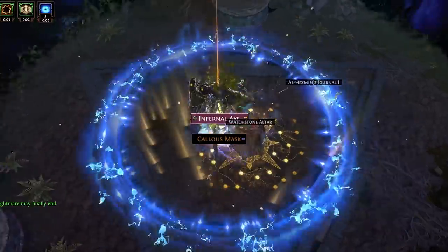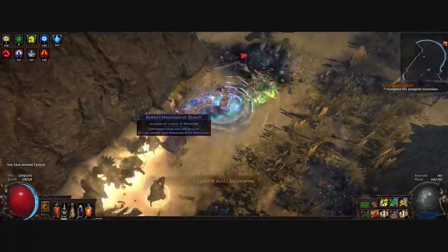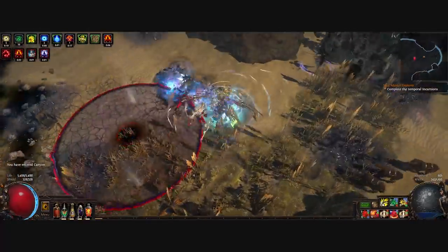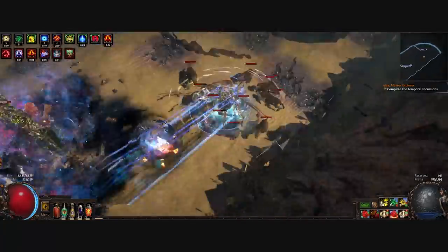And it's not just for single target either. Clear also goes through the roof since the synergy between Fulcrum and explode chest is next level, letting us fully convert and scale the phys damage to the point where anything we touch dies, even though our Blade Vortex does very little damage. So that sorts Fulcrum.